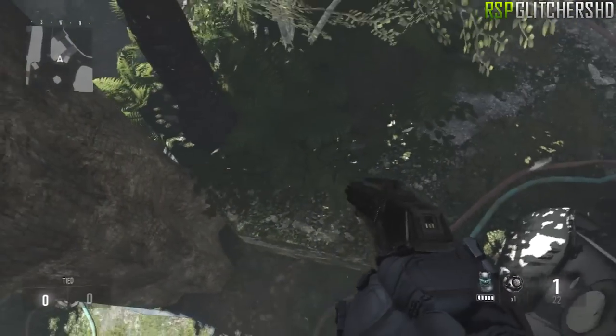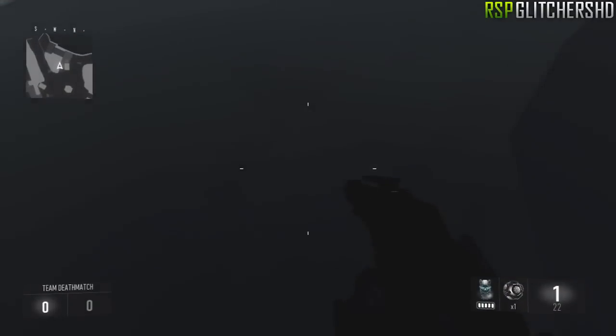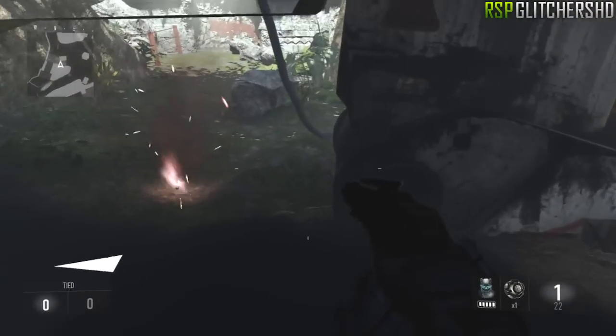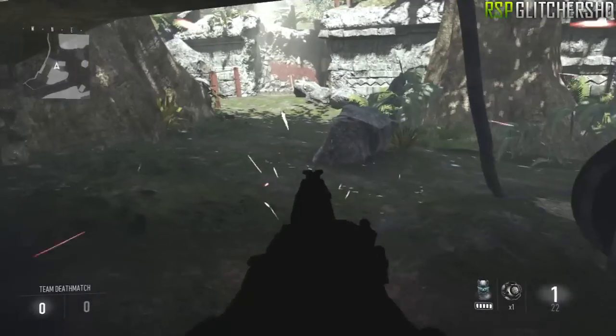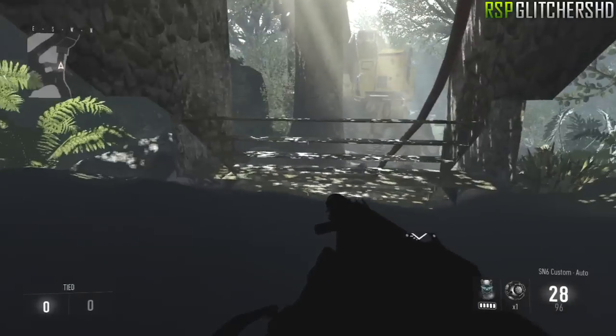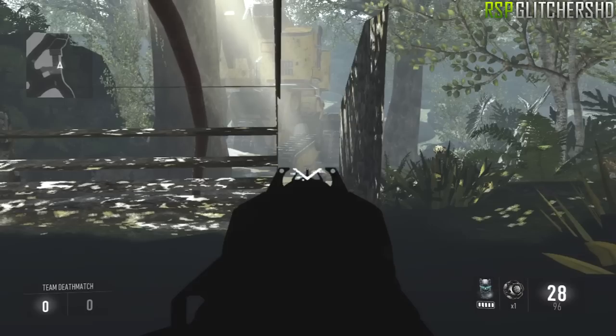If you hit this at the right angle you're gonna wall breach through and you'll be in a little secret room. It's a pretty cool spot. I wouldn't recommend doing glitches online guys, but you can shoot through it — it's a cool little spot. This glitch was found by someone I can't recall at the moment; it'll be down in the description if you guys want to go check that out.